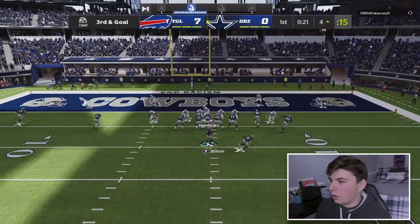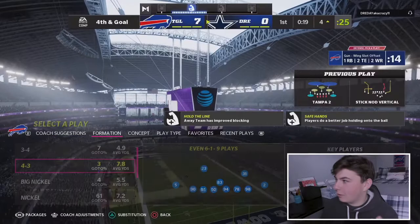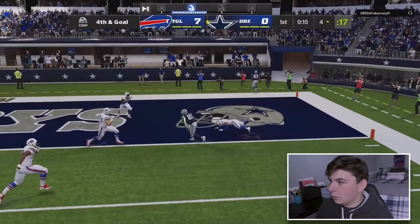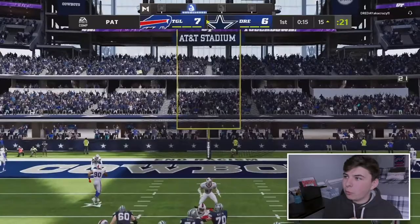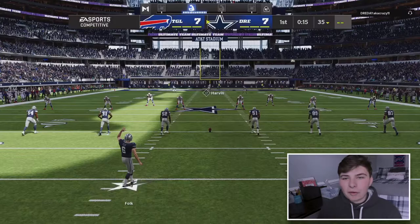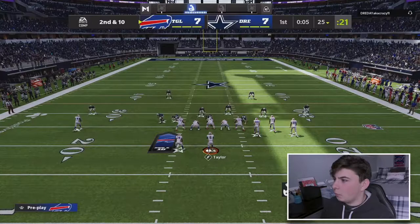That's Max Crosby stopping the run again - just stop running the ball. Third and goal, nothing's open and the pressure we're getting is insane. I'm taking my three points. We get a bit glitchy here - Tony Pollard somehow gets wide open with three zones in that area. My opponent ties it up at seven with the extra point. We threw a pick with Tyrod early but that was my fault - I didn't see the guy running to Dawson Knox. We'll find some plays and get crazy with Tyrod.